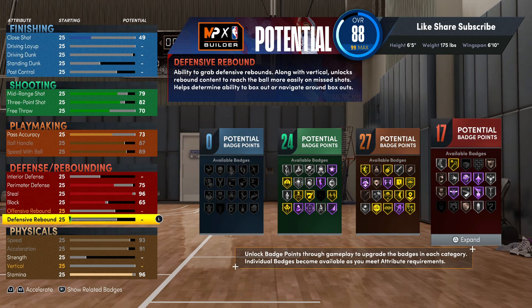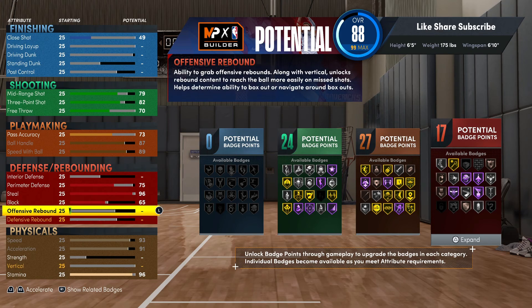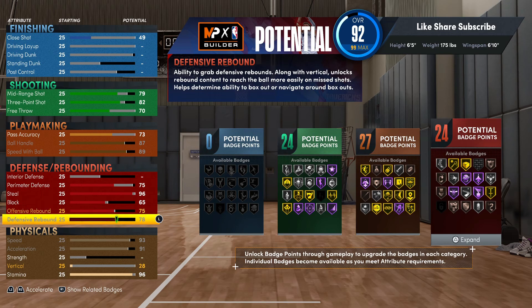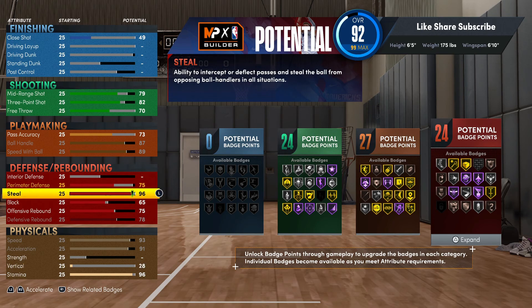For the block rating you want to put that up at 65. Putting it at 65 gives you the silver intimidator badge. Your defensive rebound you're gonna max that out, and go 75 on your offensive rebound. You're getting 24 defensive badges - so you got 24 shooting, 27 playmaking, and 24 defensive. Really a fire spread and exactly what this build is supposed to be.